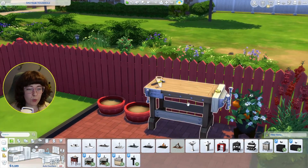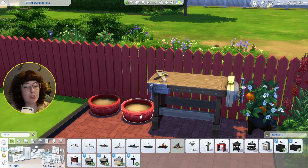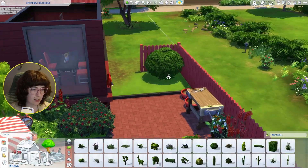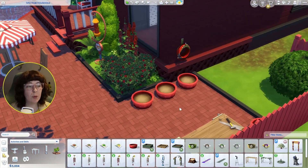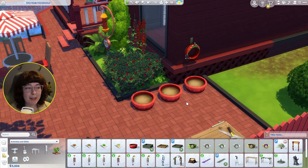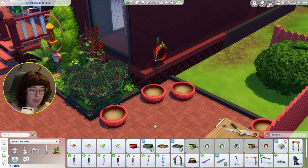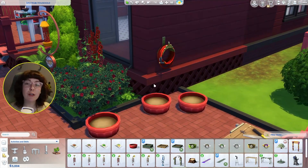I've got a little woodworking bench over here and a couple of planter pots — I'm not sure what else we should add back here. I might add just a big bush in the corner. I put a couple more planter pots right here because they're only 50 simoleons each — they're kind of cute to have. And we've got our hose right there — perfect.